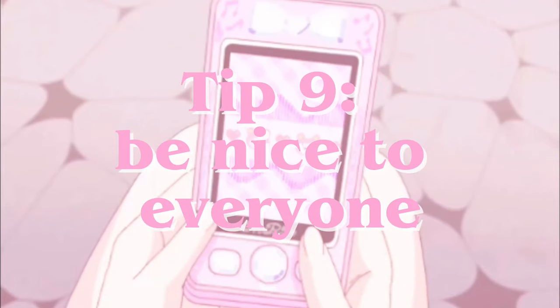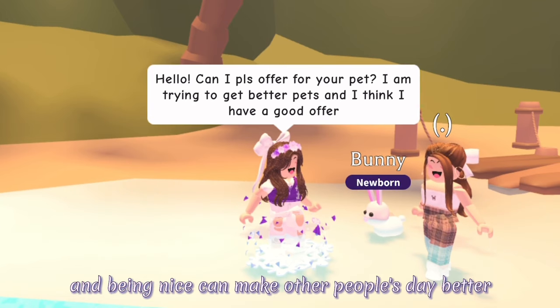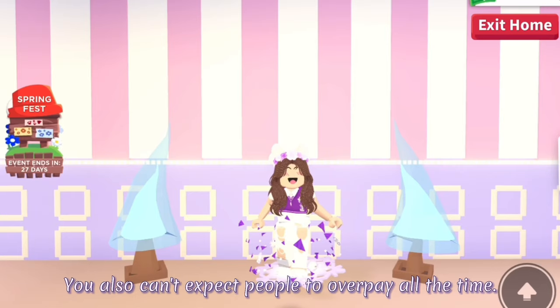Tip 9: Be nice to everyone. You won't get trades if you're rude, and being nice can make other people's day better or even help you get trades. Don't be a rude person. You also can't expect people to overpay all the time.